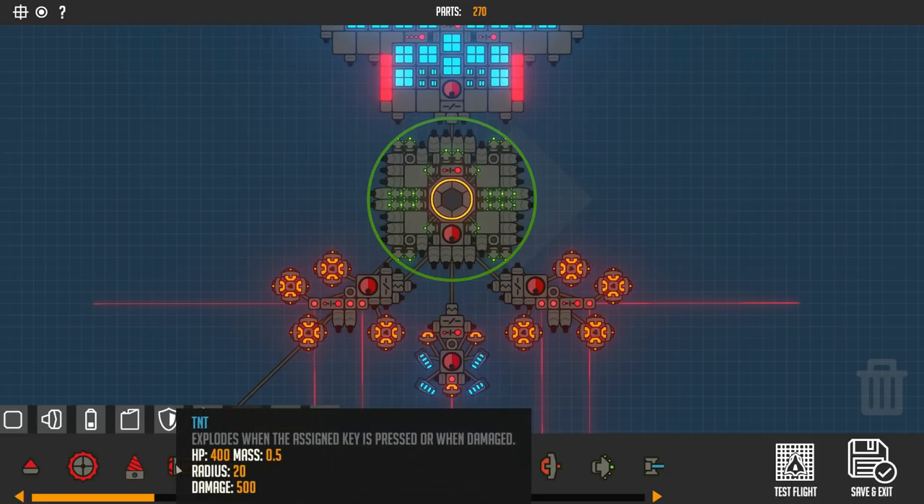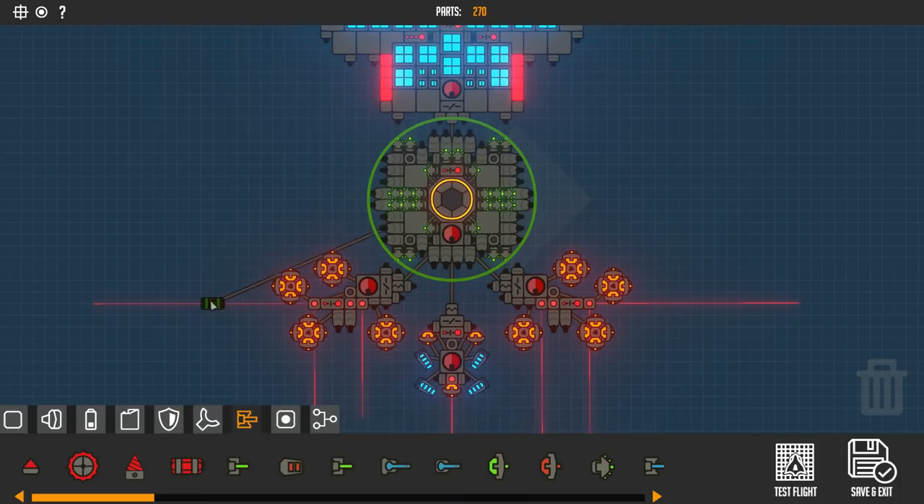This is a weapon I haven't used and I honestly don't know why. It looks like such a fun weapon, if a little bit limited, because every time you use the TNT, the TNT is then used up. We get one shot per weapon, whereas the regular weapons you can keep on shooting and some of them can be quite explosive anyway. But either way, I want to see just how good this weapon actually is.